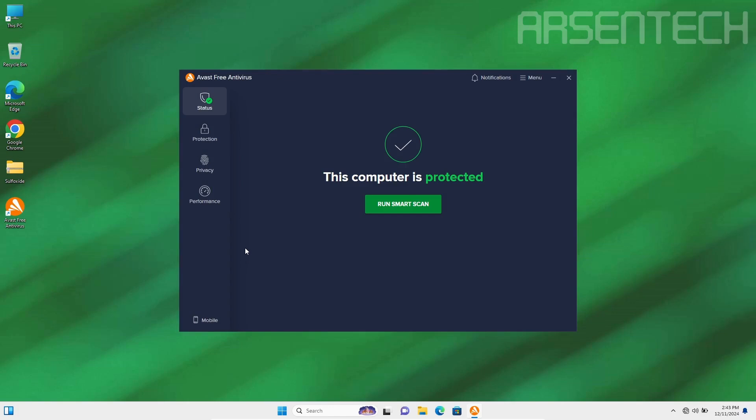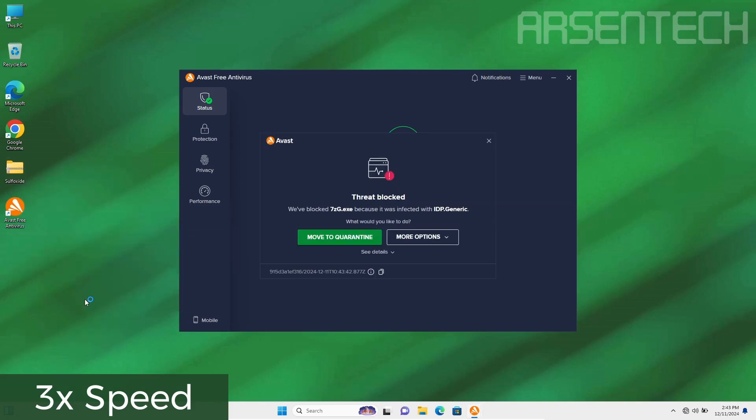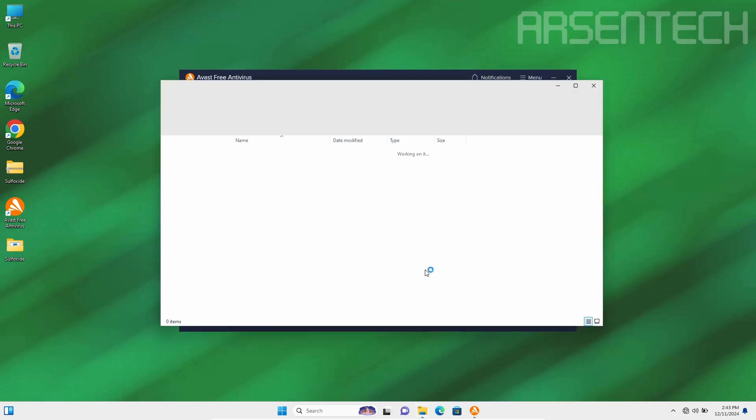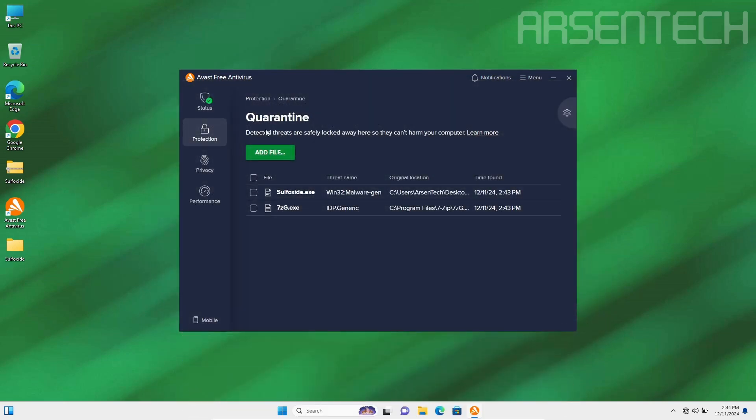Round one: I'm extracting sulfoxide.exe malware from the zip file while Avast's shield is turned on. Looks like Avast moved Sulfoxide to the quarantine. Avast is the winner of the first round. Nice job Avast.